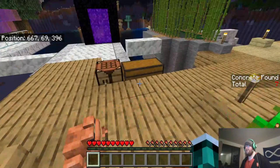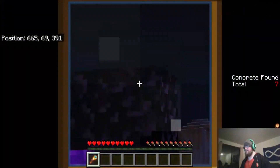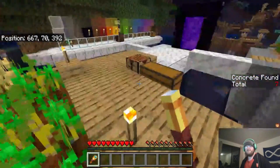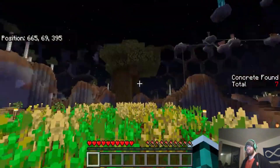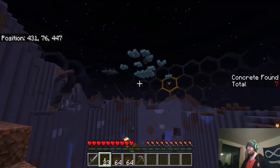So, what are we doing? I've been kind of looking around with the spyglass and I noticed over here — that looks like a barrel. And barrels are good. So I think that's what we're going to try and get to today. Yeah, it's up there.